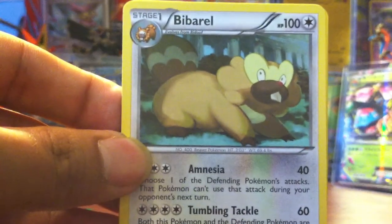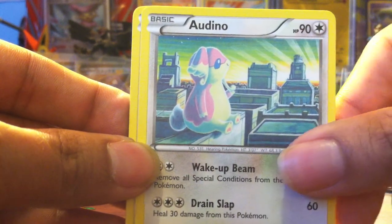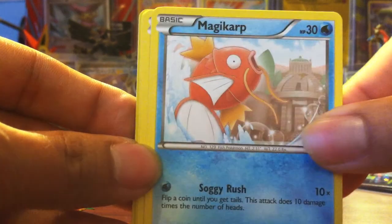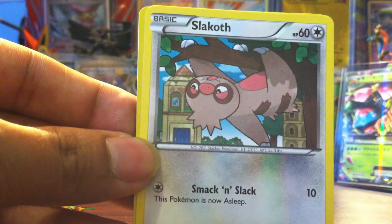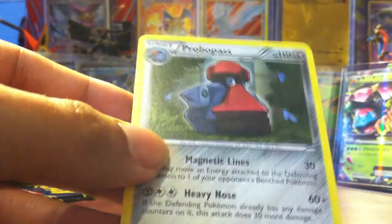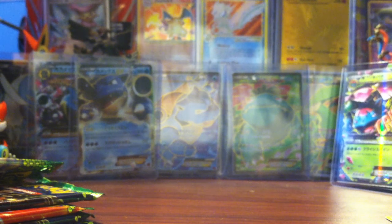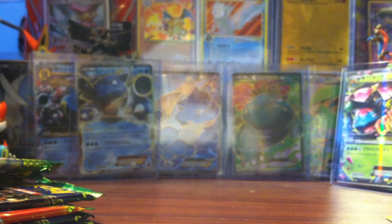So we start off with a... let's focus this. Bouffalant, Audino, Sawk, Mienshao, Magikarp, Aipom, Cascoon, Slakoth. Aerodactyl for the reverse, which is a common — I'm going to show if I have it. And Probopass for the rare. I'm going to sleeve the reverses up so I don't get scratched.